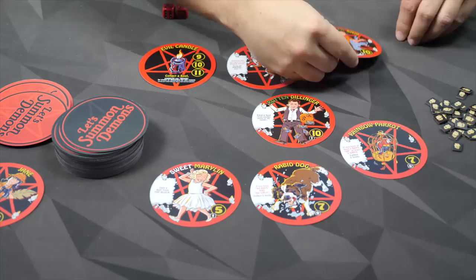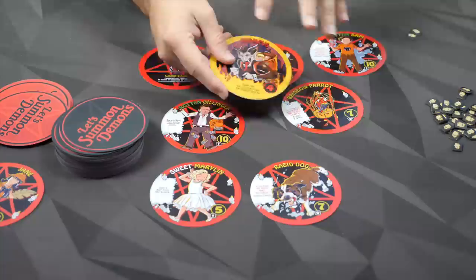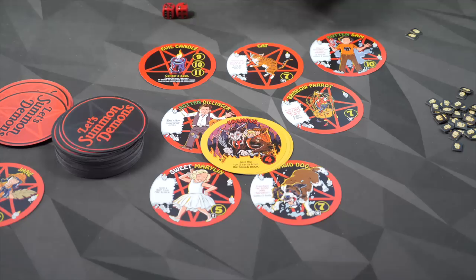And this continues with you gathering these cards in front of you. Again, three souls for these cards, three of these cards for one of these demons. Get three demons out first and have ten souls - when you do both of those things at the same time, you immediately win the game.